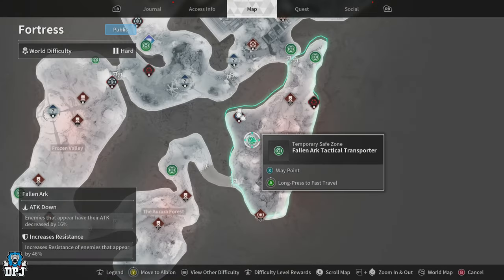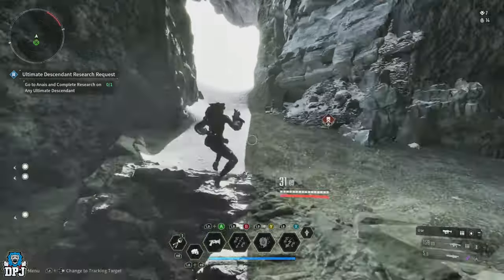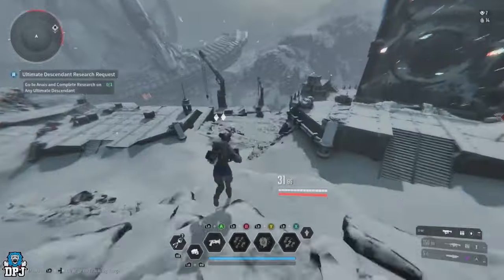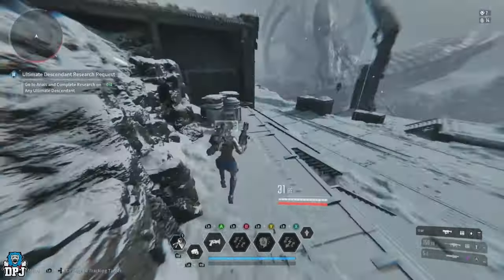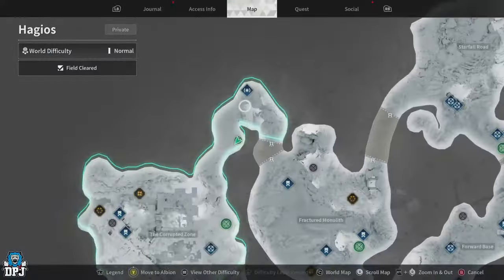Next up you need 682 Helium. To get these in abundance, come to the Fallen Ark area in Room Fortress, run around this small area scanning and opening containers, and you'll get as many as you need quite quickly.